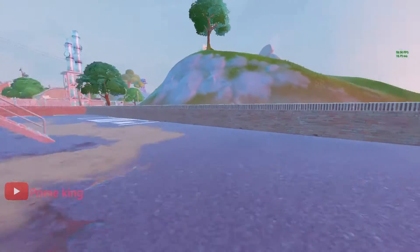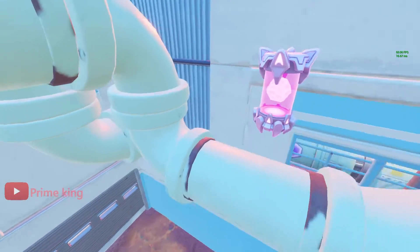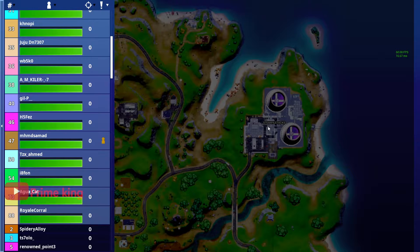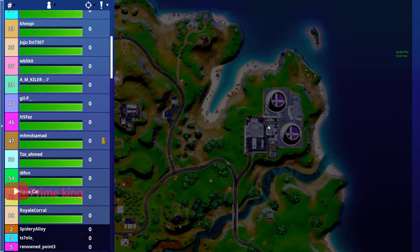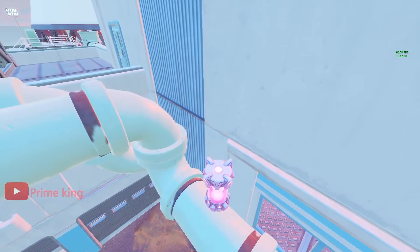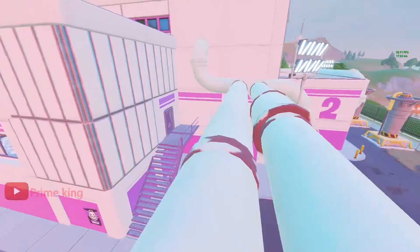Now on to the final one, the fifth one of this week. Our fifth alien artifact is going to be floating on top of this pipe in Steamy Stacks. On the map you're looking at this exact spot right over here where my mouse cursor is. Come here, collect this.